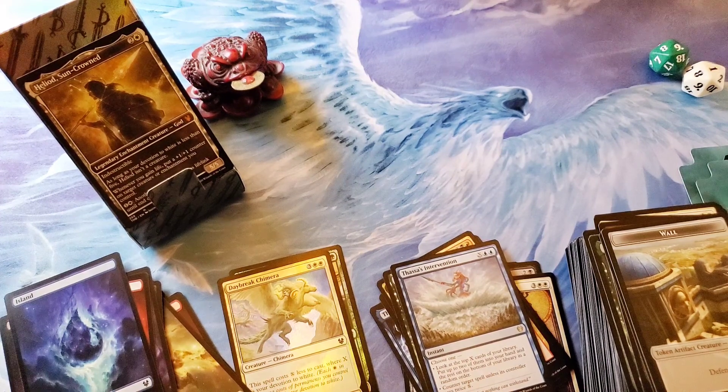Heliod Sun Crowned — constellation art mythic — is the best card of the box! Hope you guys enjoyed watching this. Don't forget to follow us on Instagram at Magic the Rescuing and check out the details below to find out how to support. If you like it, like it — and if you love it, subscribe!